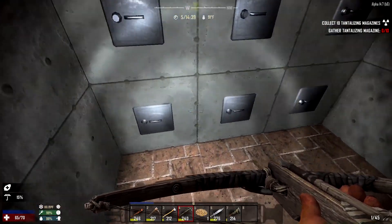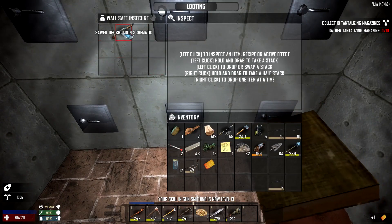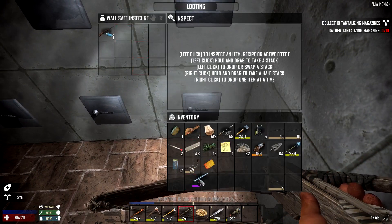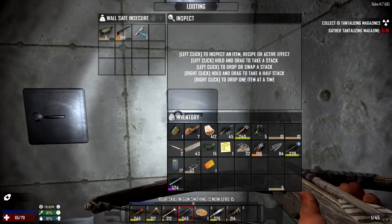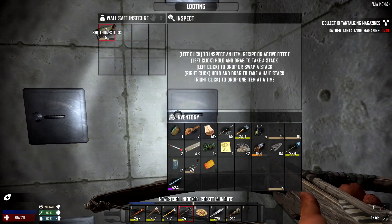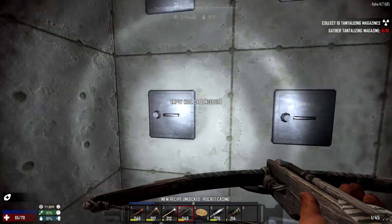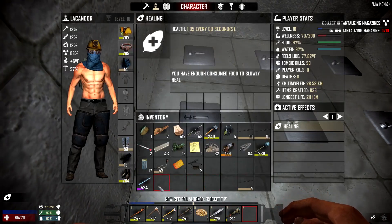We got Enforcer Magazine - nice. We got Survivor Note - very nice. And a sawed-off shotgun schematic, which I don't care about. We got a good pistol barrel. Hunting rifle schematic. We got Rocket Launcher schematic - I don't really care about either of those. Picks - where are my picks?